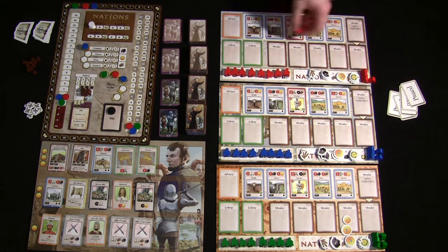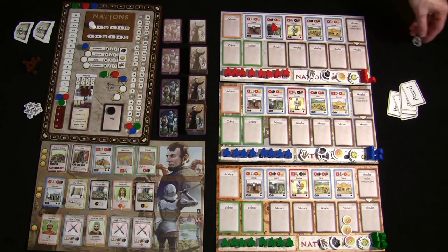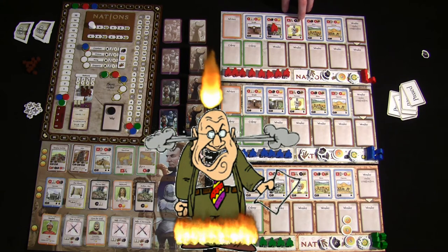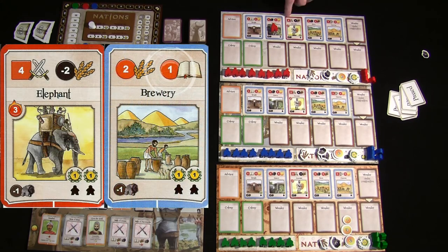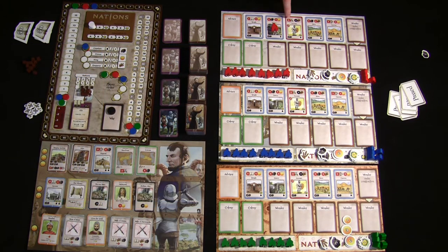An important rule about card notation: in Nations, red numbers are good and black numbers are bad. Numbers in a square take effect immediately; numbers in a circle take effect during the production phase. So if you place a worker on a space with a square military bonus, you immediately gain that military as long as the worker stays there. Numbers in circles produce resources during the production phase — only if the worker is still on that space when production happens.